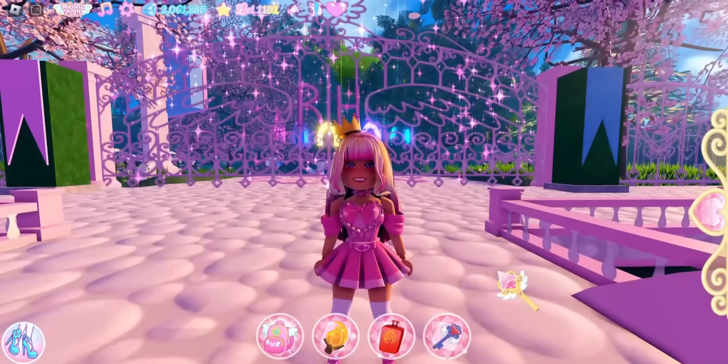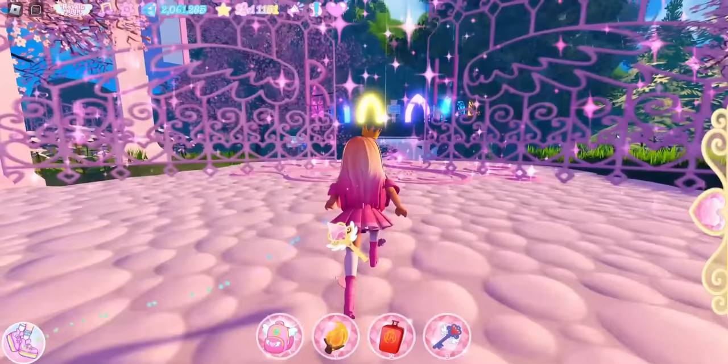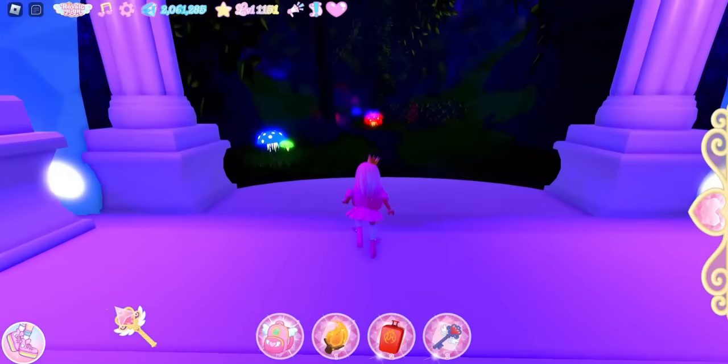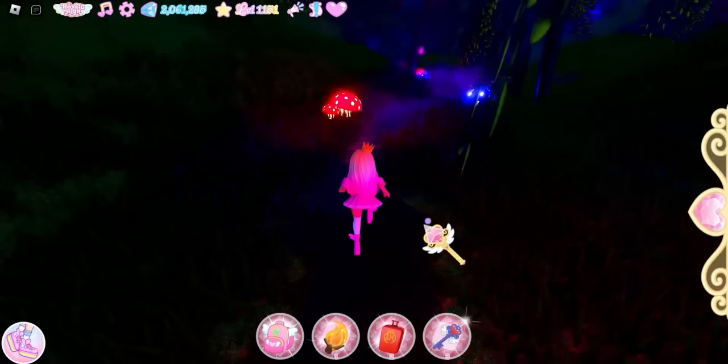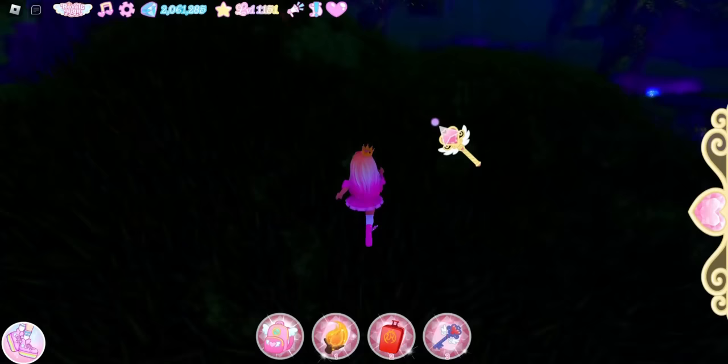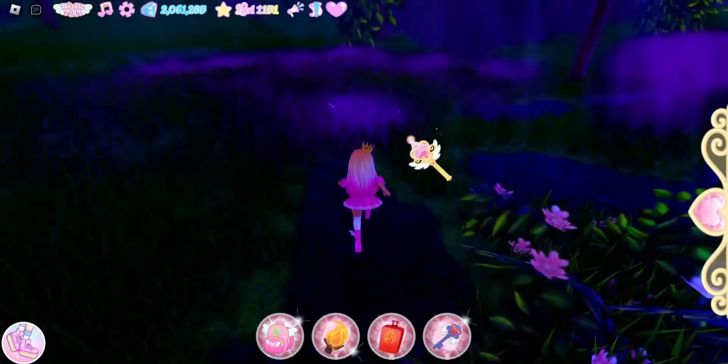For the next chest we need to go to Enchantraverse. An easy way is to go to the obbies and fly to the end, or come to the forest and retrace your steps from the first time. Go straight to the pond and then keep going straight until you see the field, then open the gateway portal to enter Enchantraverse.